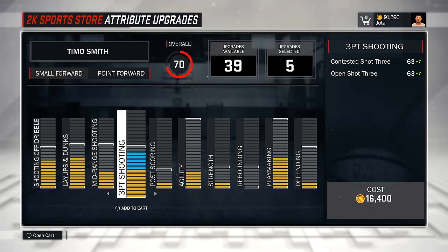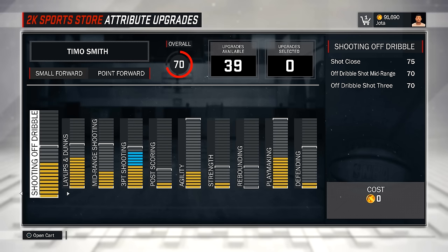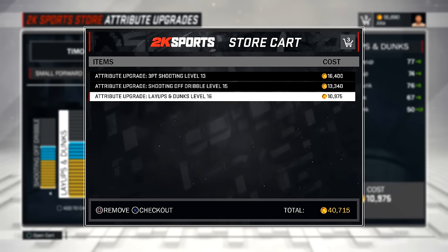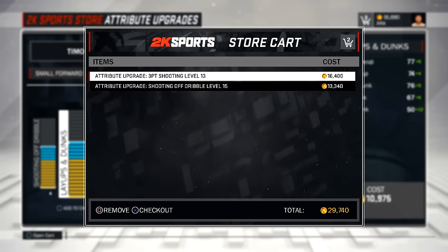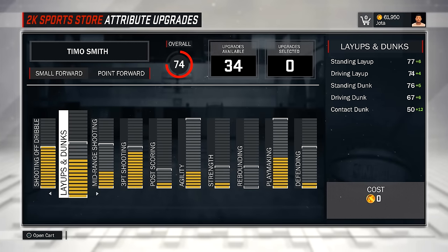Vou botar aqui só um pouquinho — 16 mil. Vou colocar também, saindo do drible, o chute: 10 mil. E bandejas enterradas também: 10 mil. Na verdade, vou tirar as bandejas enterradas e colocar só nos arremessos, porque eu estava sofrendo bastante. Ah, foi para 74 de over.